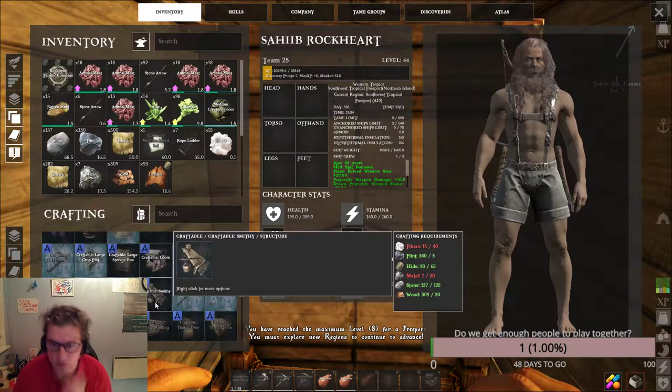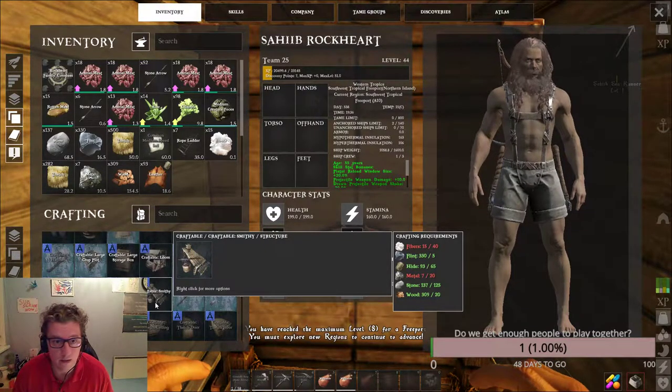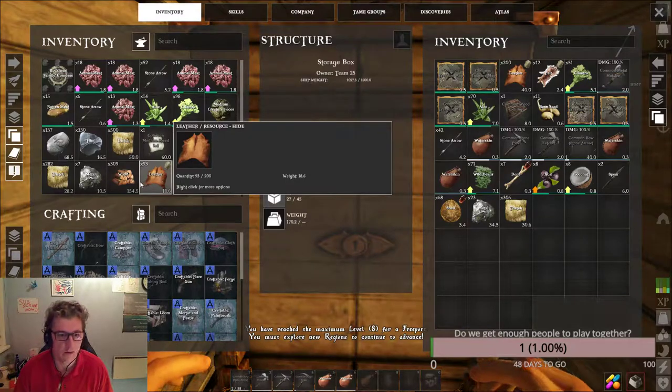The smithy needs more metal and it needs a little bit more fibers. We have metal, fiber we almost have.